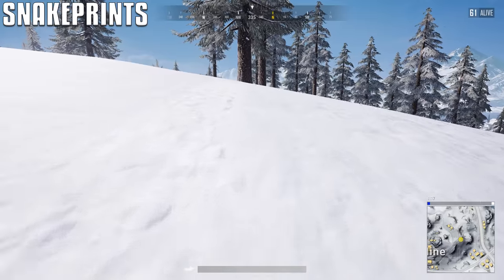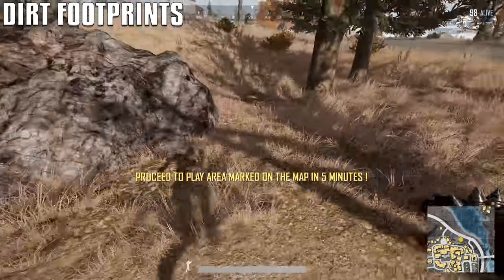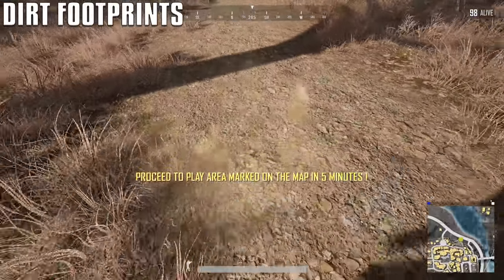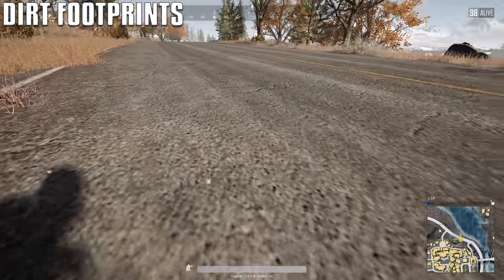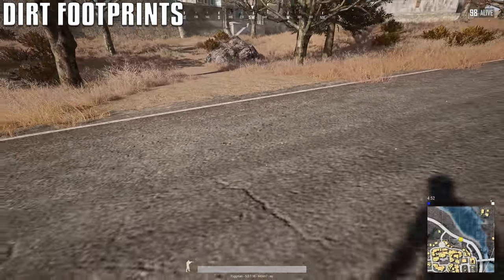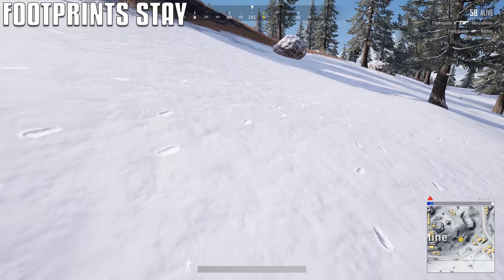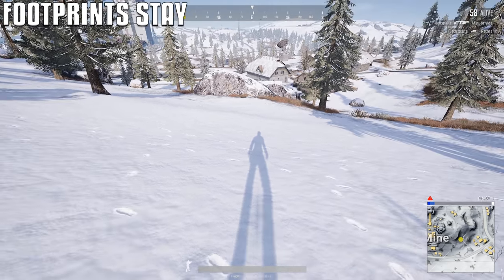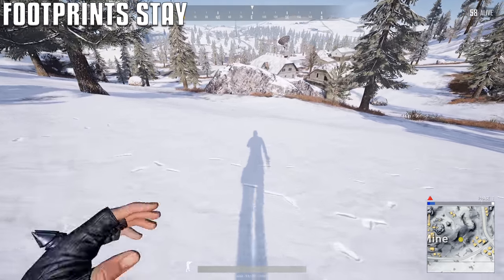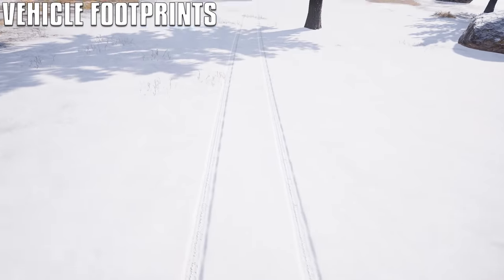You do not leave any footprints in regular dirt — it is only in the snow. The same with roads: if they have snow on it, you do not leave footprints there either. The footprints left behind do not vanish, which means a guy could have left five minutes ago. Just keep that in mind before you go on a witch hunt. Vehicles also leave trails behind.